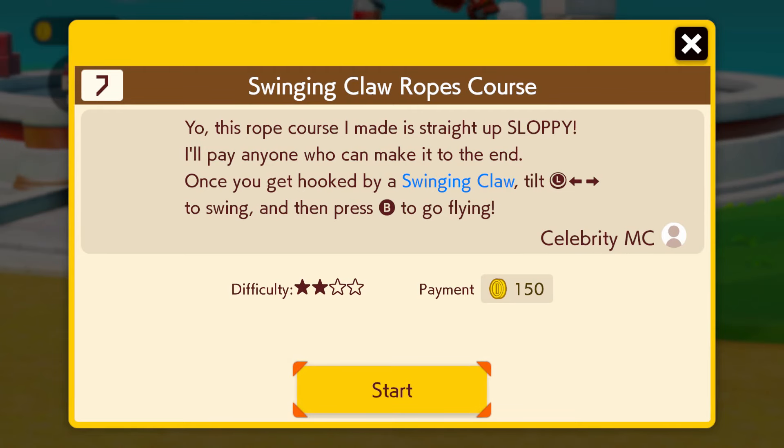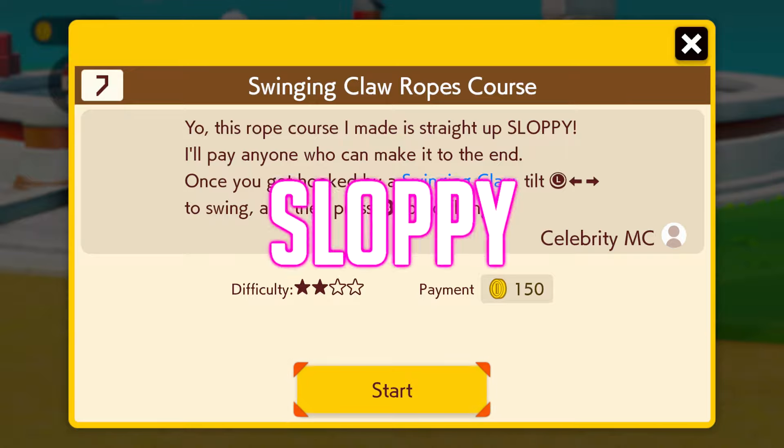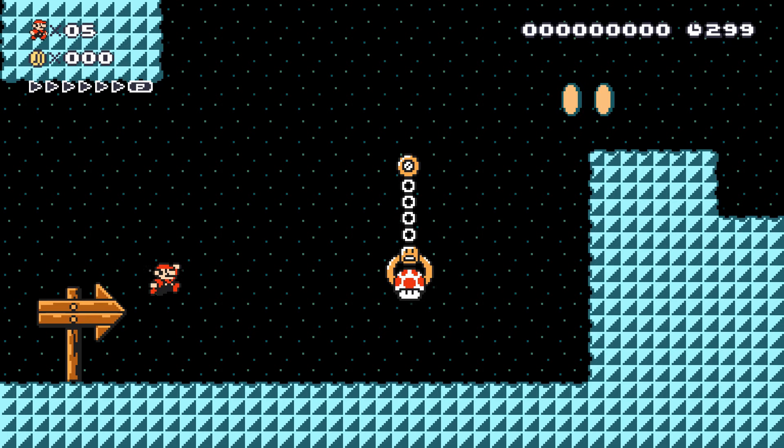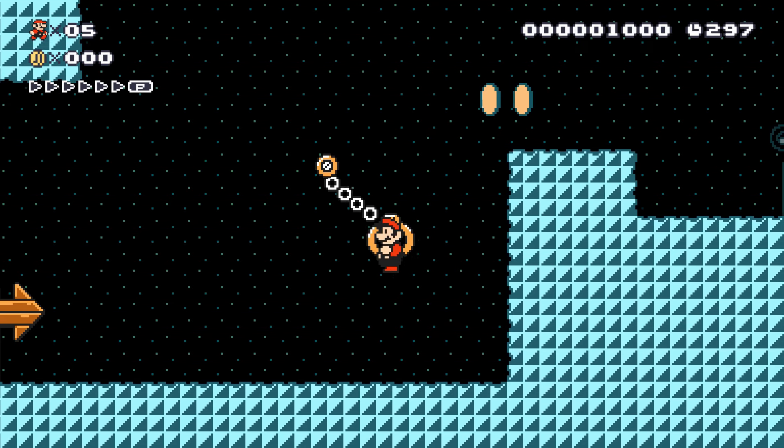This rope course I made is straight up sloppy — I'll pay anyone who can make it to the end. Once you get hooked by the swinging claws, tilt to swing and then press B to go flying. And I know this is not Super Mario Bros 1 — this is Super Mario Bros 3.